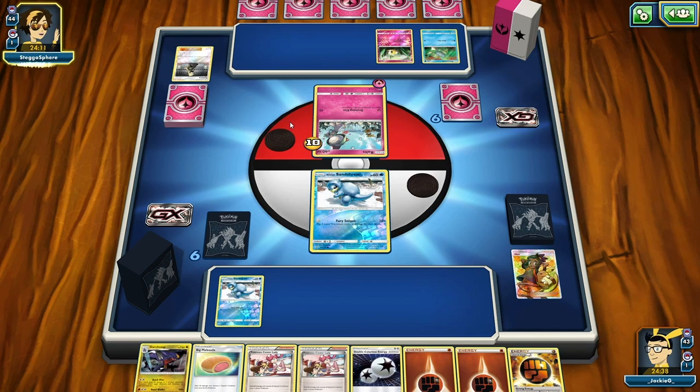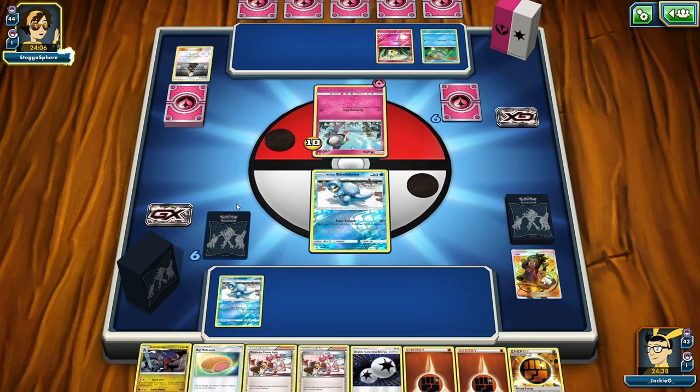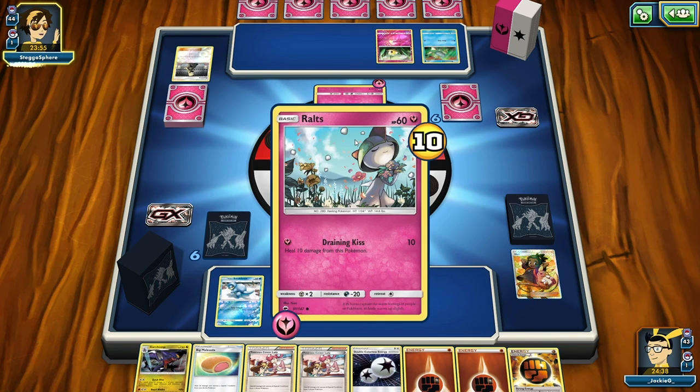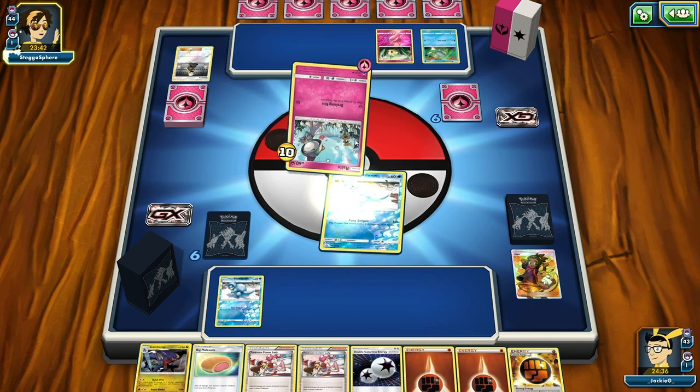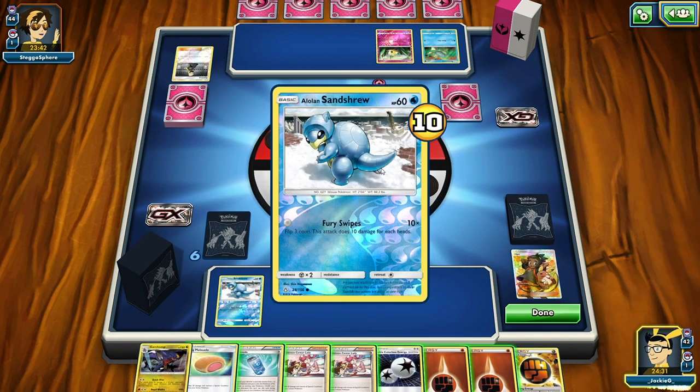They're playing Octillery - I assume it's the one with an ability. I know it's been played within the TCG pretty frequently. I'm guessing a Gardevoir GX from Burning Shadows. She's going to use Draining Kiss - that does 10 damage and heals 10 damage off the active - but that's it. We can get a Buzzwall.